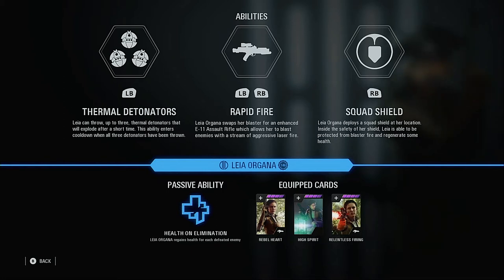Her next ability, her detonators, do 250 damage but will do less damage the further away the detonator is. She can throw up to three of them and has to throw all three before the cooldown occurs. They are very powerful and very useful for making enemies move closer to you so you can hit them with Rapid Fire easier.